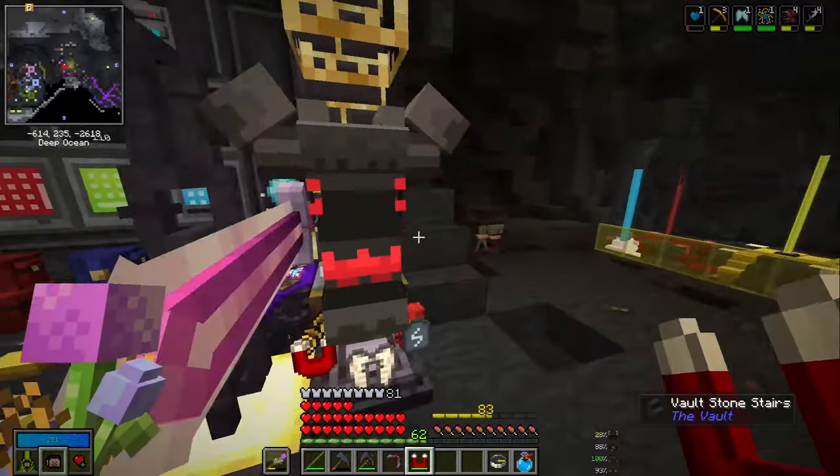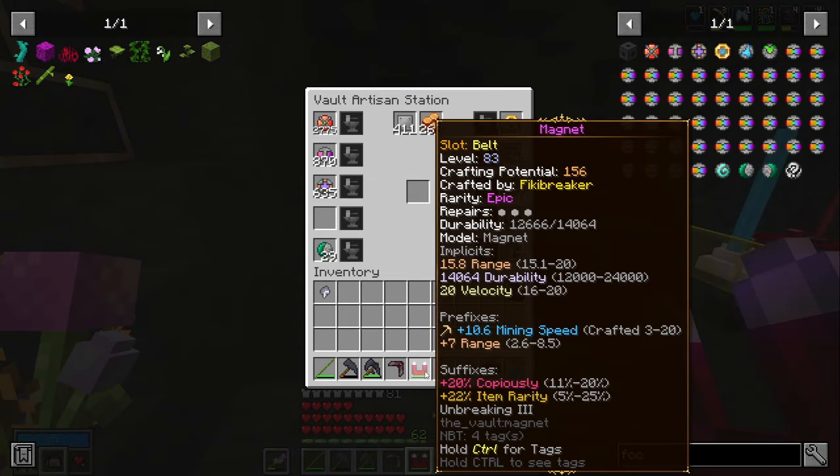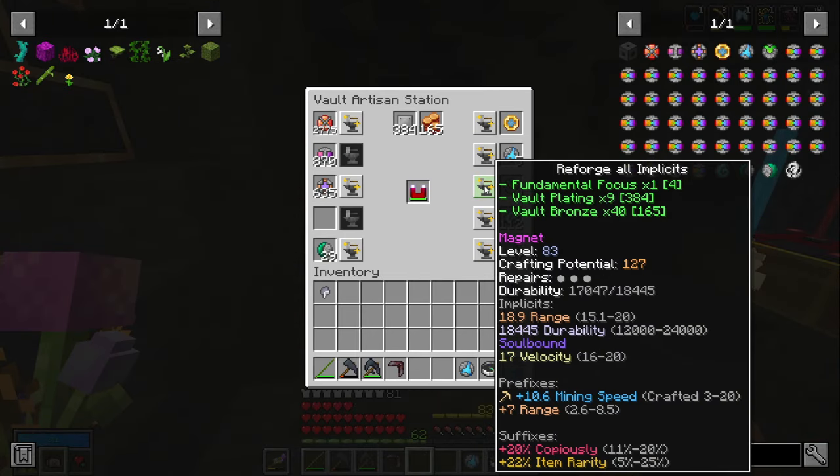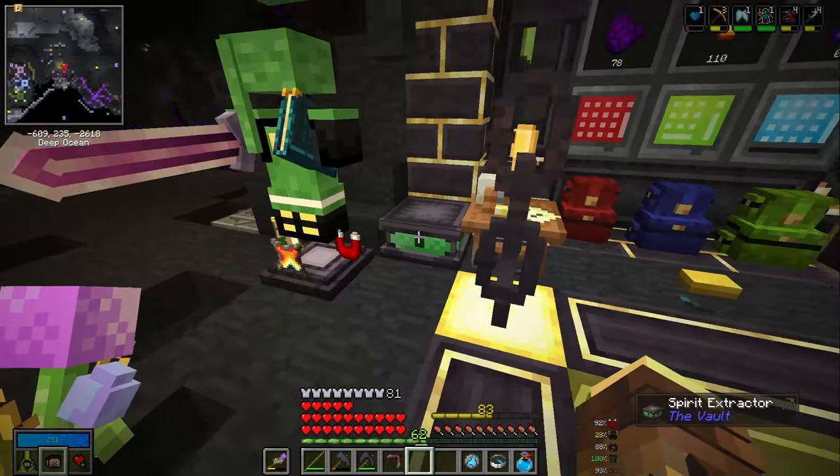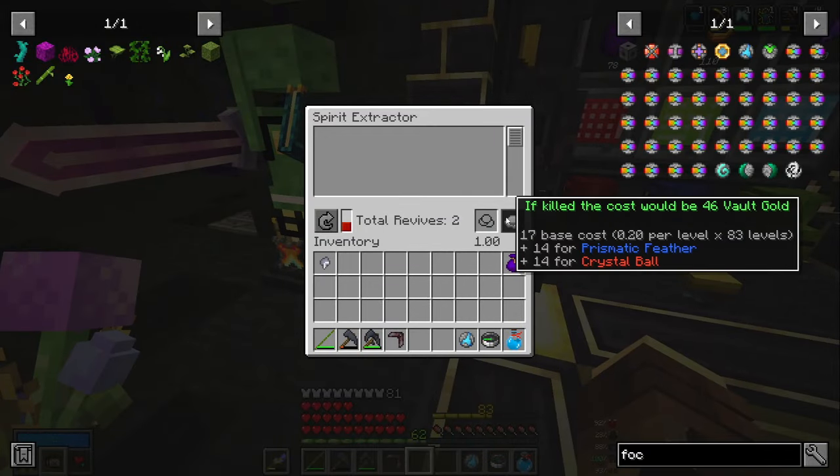The cost of death is now only 59 - just the crystal ball, the magnet, and the feather - so you only pay for trinkets basically if everything is soulbound. That's really good. If we get soulbound on the magnet as well, that's just super cheap. We have seven more foci - we can try. Soulbound! I don't care about too much velocity, but soulbound is all good. Now the cost of death is basically the trinkets, so it's 46. That's really, really good.